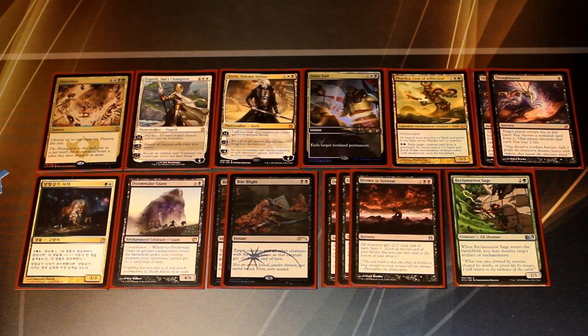The last card is Reclamation Sage, which is pretty impactful for a lot of different matchups. It's good in the mirror match because it can hit Doomwake Giant, Whip, and Courser. It's good against the Jeskai tokens deck because it can hit the Ascendancy, and if your opponent has Chained to the Rocks or Banishing Light they're bringing in against you, you can hit those as well. In the Abzan mirror match it can hit the opponent's Whip of Erebos. Against Mardu decks playing Chained to the Rocks, Reclamation Sage is just a great call — any matchup where you see artifacts or enchantments, or expect them to side more in, is a good reason to board in the Sage for maximum value from a three-drop 2/1.